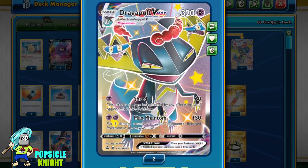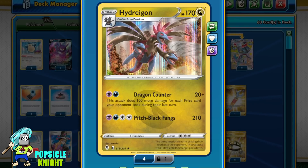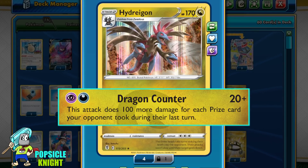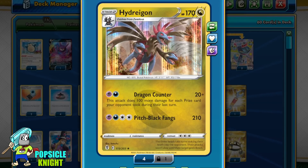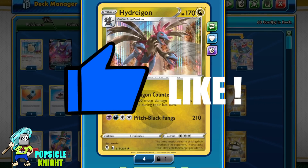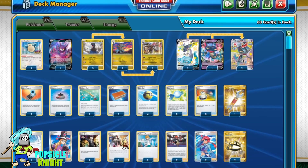The overall strategy for this build is to initiate attacking with Dragapult VMAX. Dragapult VMAX deals chip damage against V or VMAX Pokémon and knocks out as much Pokémon as you can to get ahead in prizes. Meanwhile, Hydragon will wait patiently on the bench, and when your opponent's VMAX manages to knock out your Dragapult VMAX, the three prizes your opponent got during their turn will allow Hydragon to use Dragon Counter to one-hit KO any Pokémon in the game and hopefully take the last three prizes for the win, making Hydragon a great finisher. The deck list will be in the description below if you'd like to try this out. But enough talk, let's take a look at the new Dragon-type Hydragon.